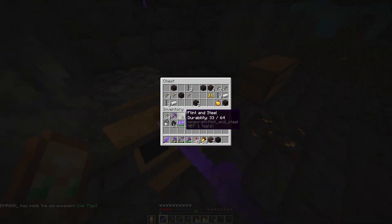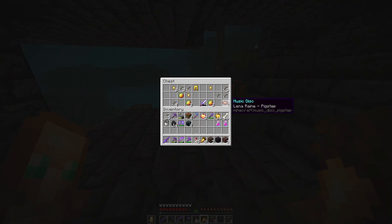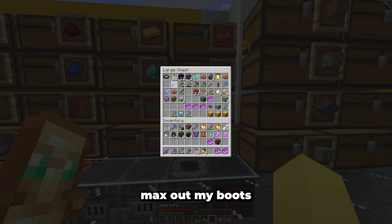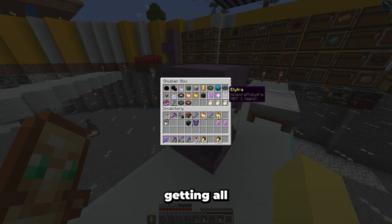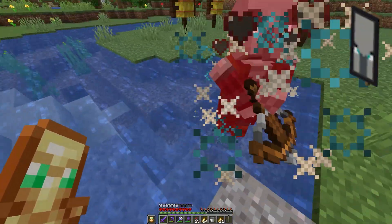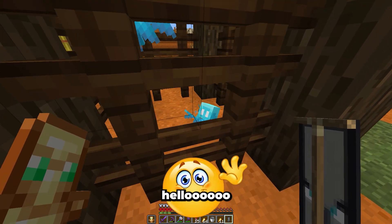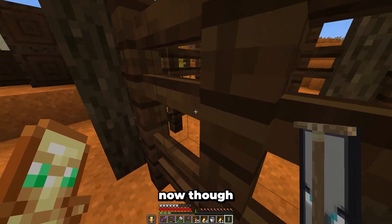I realized before I go getting all the discs, I need to get myself an Ominous banner, because for some reason that has a colored name as well. That took literally no time at all. I have absolutely no idea how it worked, but I would honestly love to find out — not right now, though.